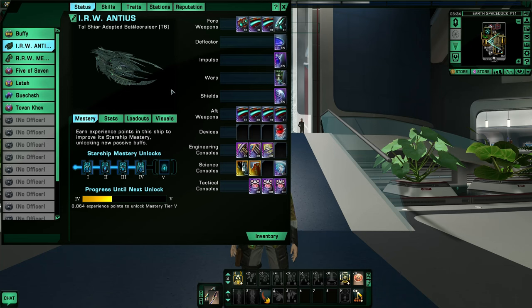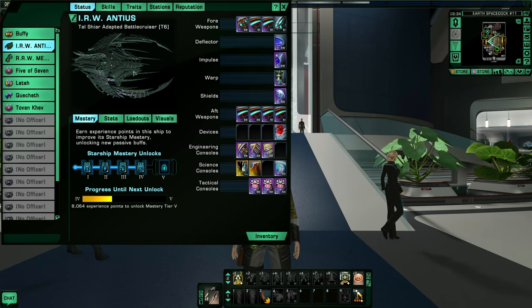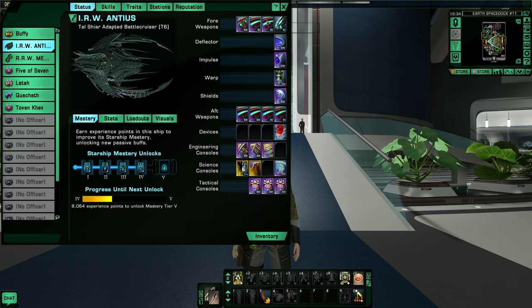Here it is — this is the Tal Shiar Adapted Battlecruiser tier six, a Lobi store ship for 900 Lobi. This is what I'm working with, folks, and I cannot wait to do a review on this ship for you all. This is just a preview of what is to come. I've got four of the mastery unlocks done and just have to work on the fifth one, and I've got a ton of work to do on the weaponry and everything else.